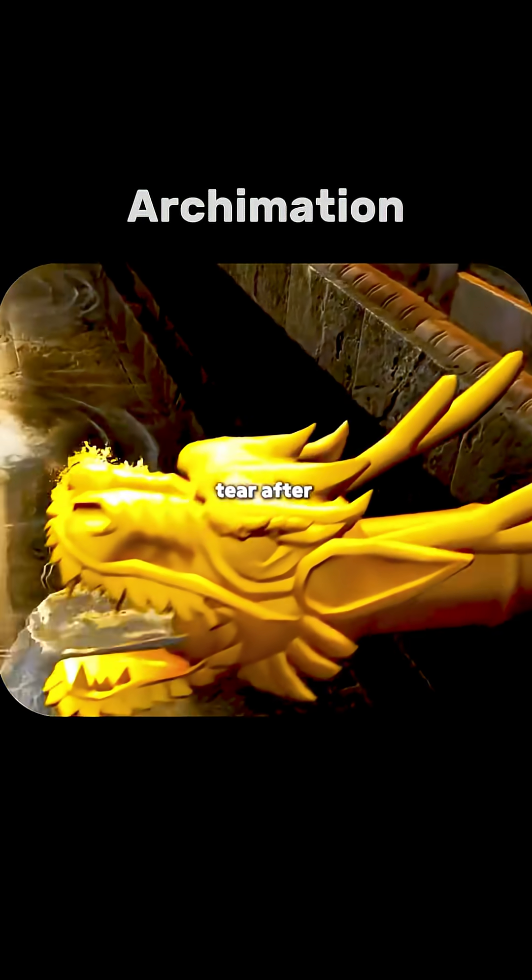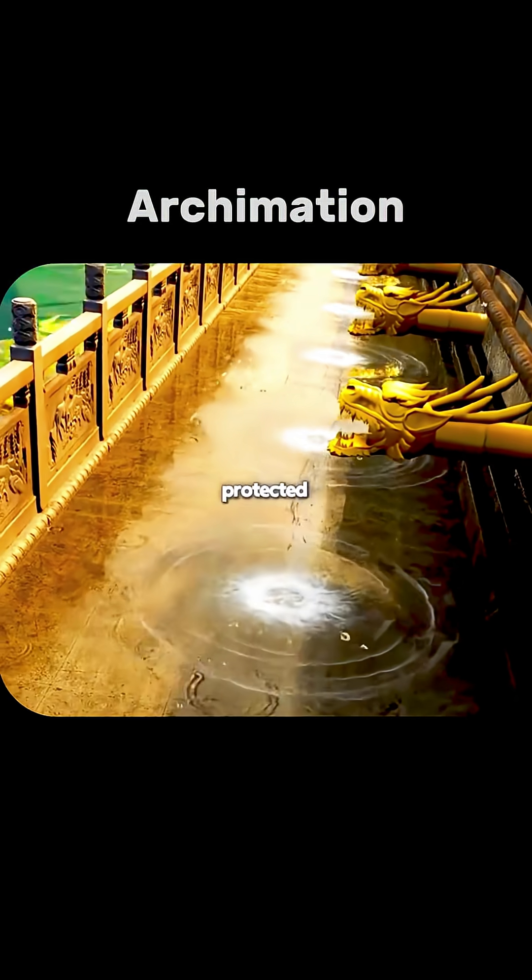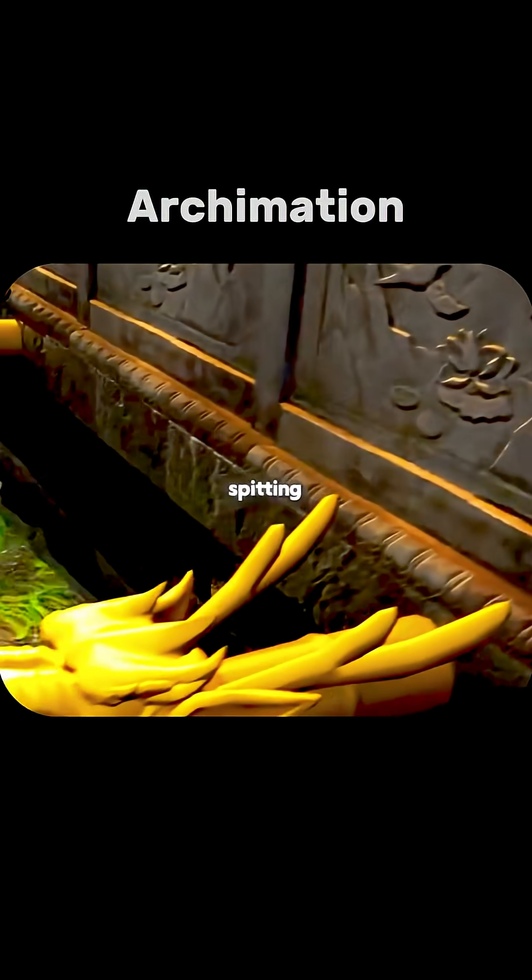There, the terrain guides the water again, tier after tier, until it is quickly carried away. In this way, the foundation is completely protected, and a spectacular sight is created: a thousand dragons spitting water.